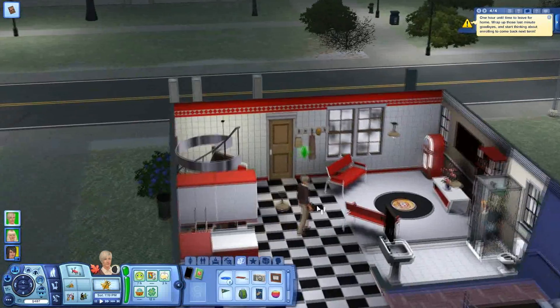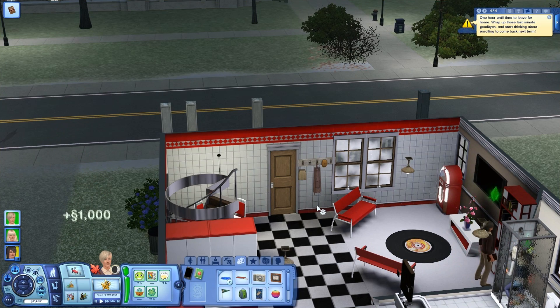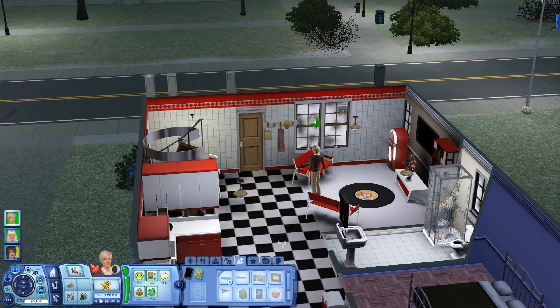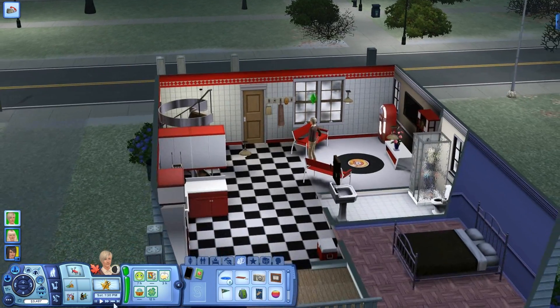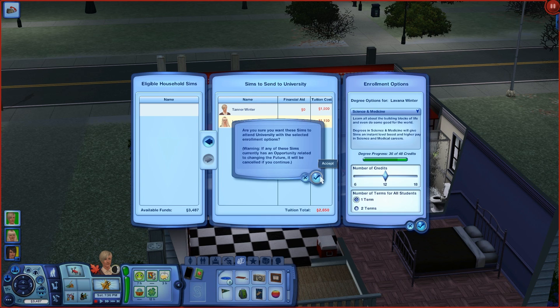So now what I'm going to do is enroll in university. Levanna needs to take 12 credits and he needs to take 18. There we go, so now they are going to finish their education. Are you sure you want your sims to attend university with the selected enrollment options? Yes. Welcome to the university. Check out the academics panel to monitor your academic progress. One hour until time to leave for home.